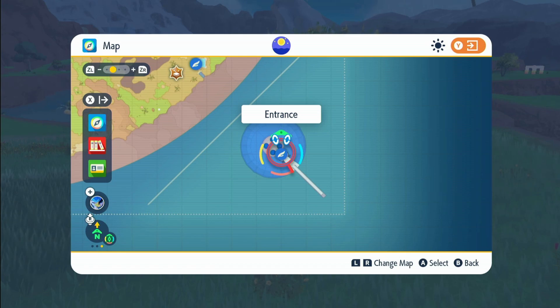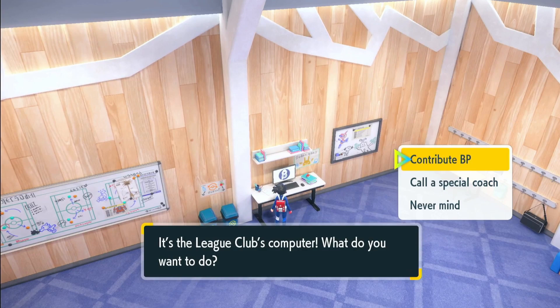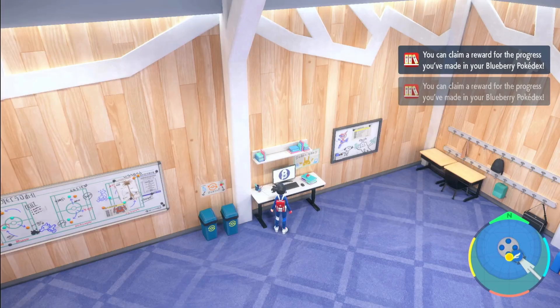First, you do need the upgraded area in the Canyon Biome, so fly over to the Blueberry Academy in the bottom right corner of the map. Then just go through these gates, go to your League Club Room, and we're going to be going on the computer and clicking Contribute BP. Go to the bottom — there'll be four areas, 3,000 BP each — and get the Canyon one.